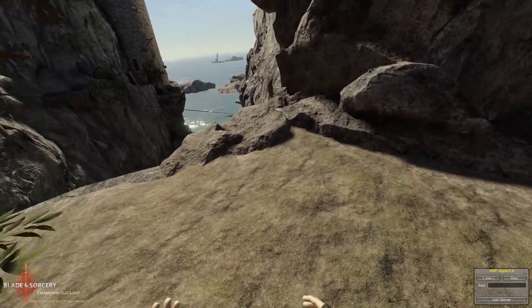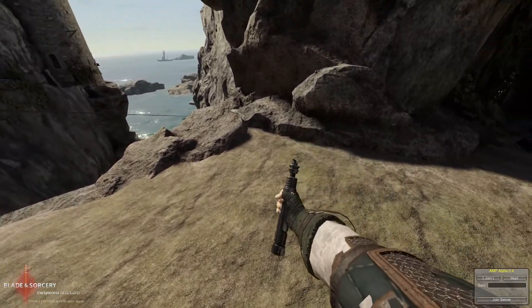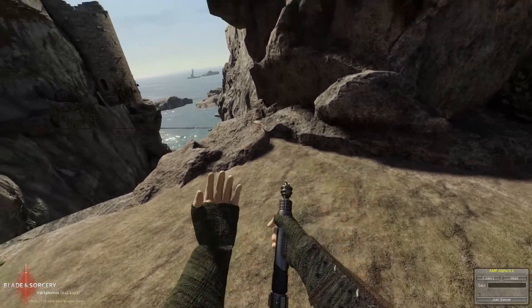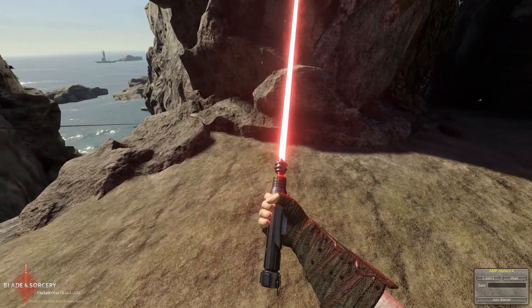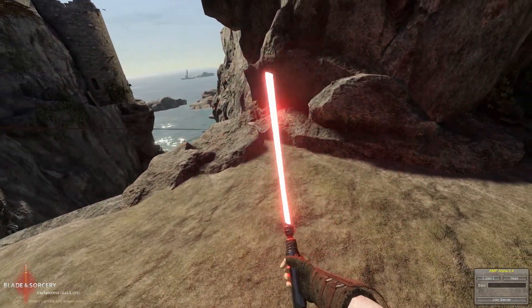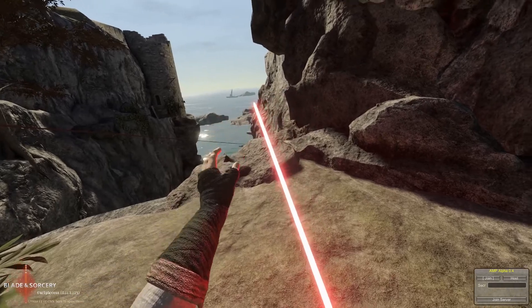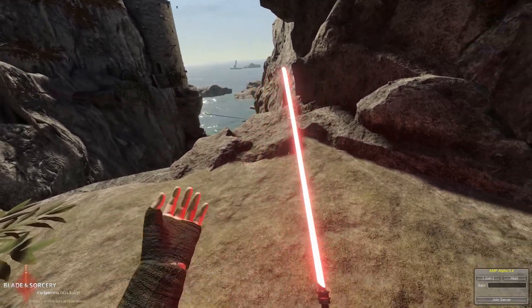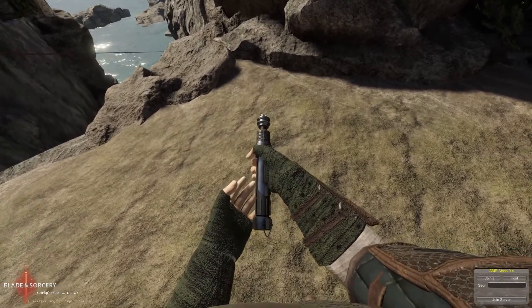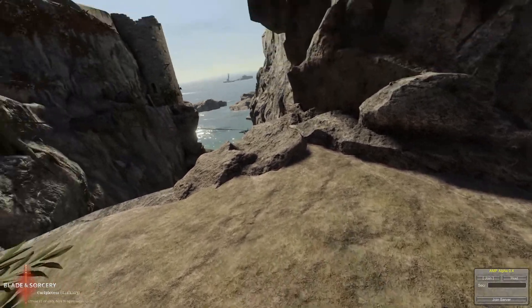Anyway let's check out our arsenal. First up we have from the Outer Rim a lightsaber. This is my own custom lightsaber. I've set it up with my own kyber crystal and changed the length of the blade, which you can all do in the mod with the lightsaber tool. Very easy to do. I just like this hilt a lot. It is the Ezra Bridges lightsaber.